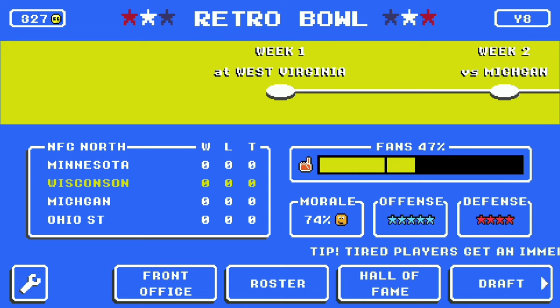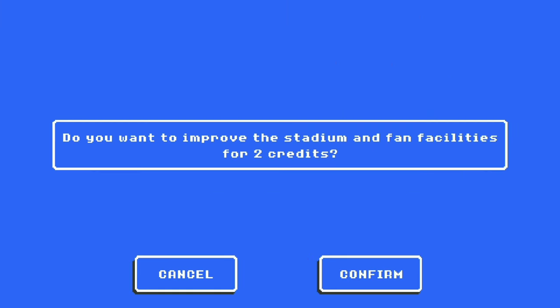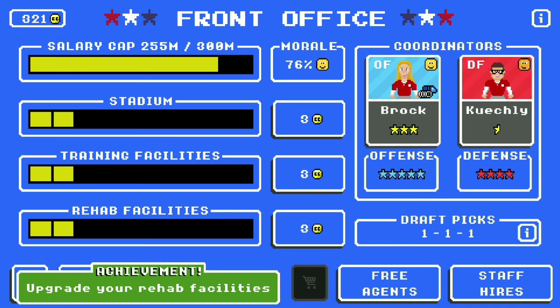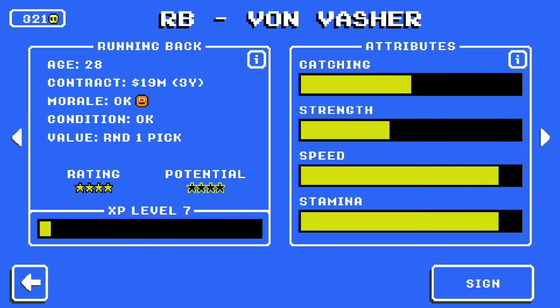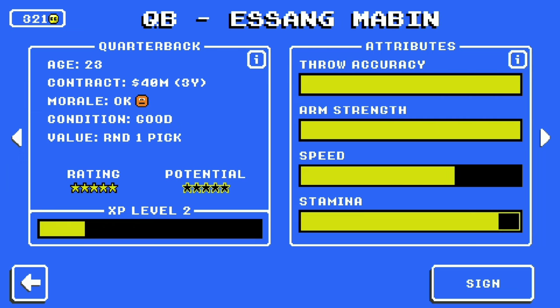So now what you have to do is go to your front office and upgrade everything — just once. This does cost CCs, as I said, but it is definitely worth it. Then go to free agents. Now, you go through the whole list — you don't have to get any of them, just make sure you go through the whole list of free agents once, and then do it backwards.